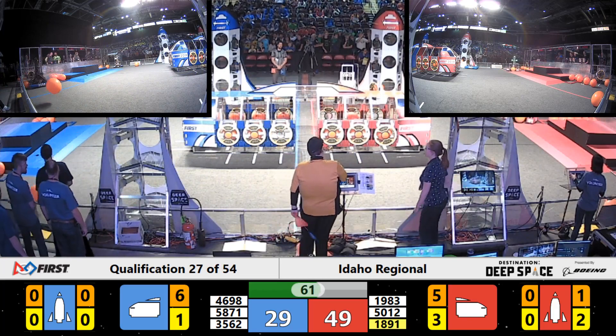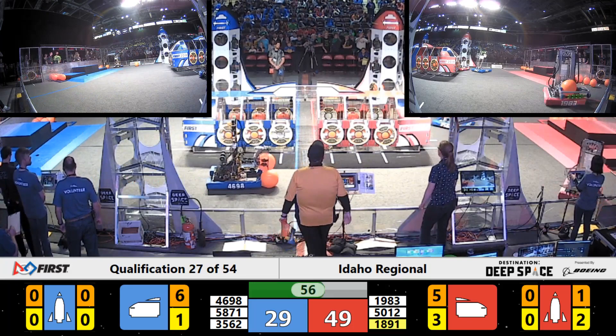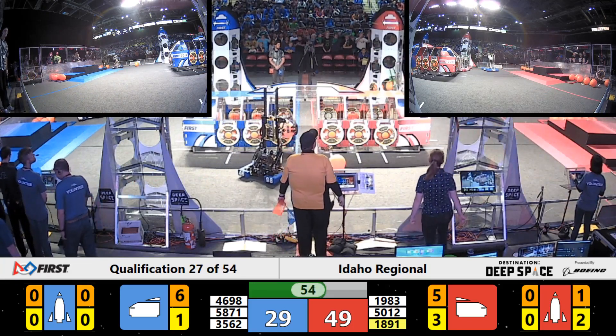4698 is picking up what our human player dropped off. The loading station is great for dropping cargo onto the field, but sometimes that does bounce out of control.